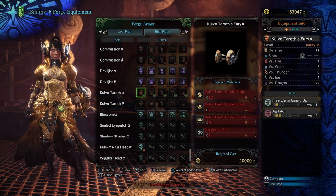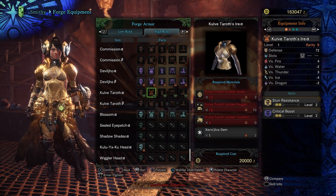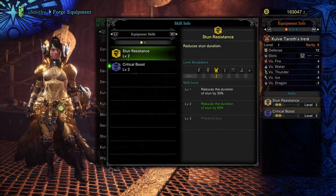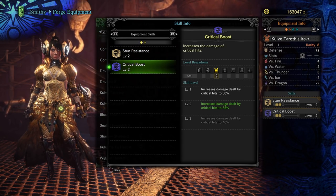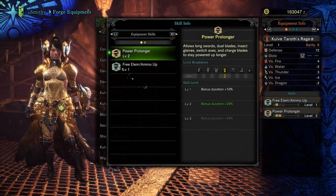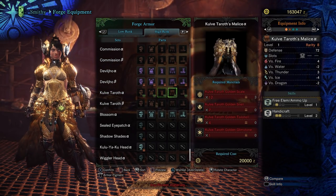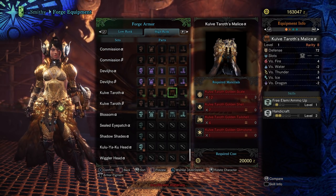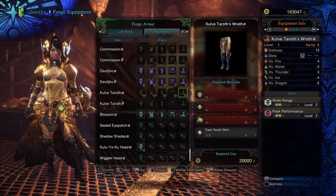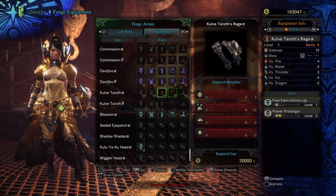On the helmet, we've got free ammo elemental up level 1 and agitator level 2. Then on the chest, we've got stun resistance level 2 and crit boost level 2 — not getting stunned and having 10% more crit damage, that's just insane. Then we've got the Kulv Taroth alpha with free ammo up, elemental ammo up, and power prolonger. Then on the waist, handicraft 2 and free ammo up — kind of a waste, but handicraft level 2 is pretty good. Then we've got wide range level 2 and peak performance 2 on the legs, which is going to be really good for some support builds.